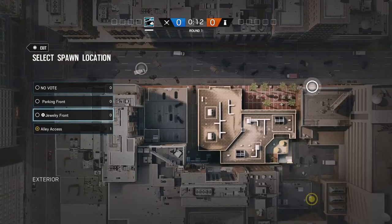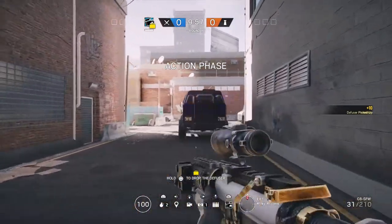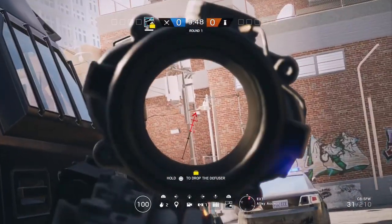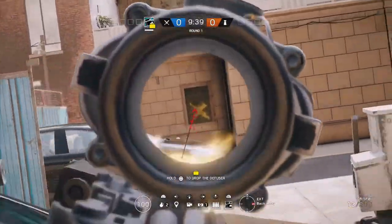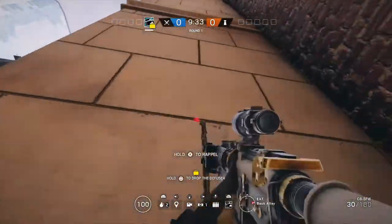Going over the spawns real quick: I like spawning Alley because it's closest to the hatches and it's the safest spot to anti-peak the roamers who are trying to spawn-peek you. Parking Front I don't like since it forces you to push Garage, which is shooting fish in a barrel for the defenders. Spawning Jewelry Front is fine if you want to push Cave. I run behind this police truck, shoot the cam, watch out for roamers, pre-fire the door, pre-fire the window, then I like to rappel up this wall.